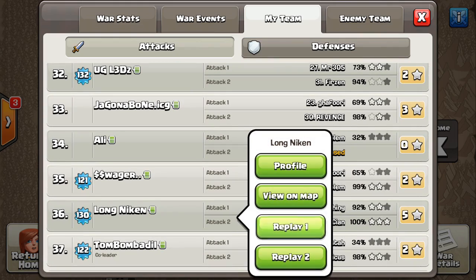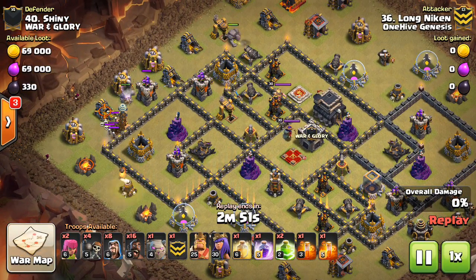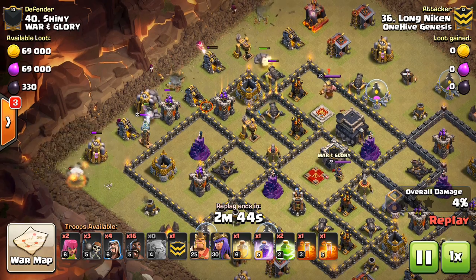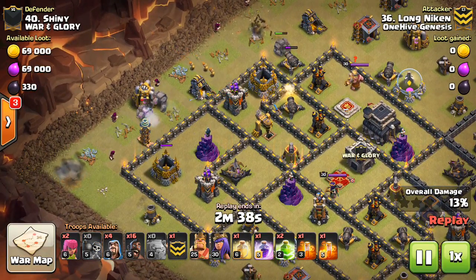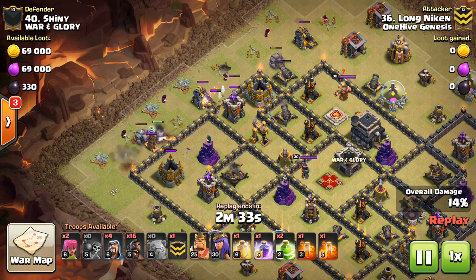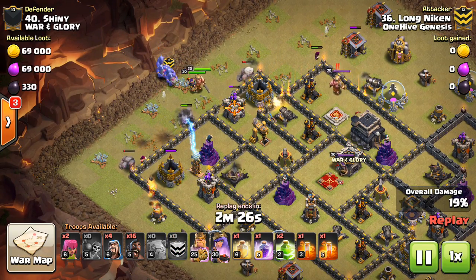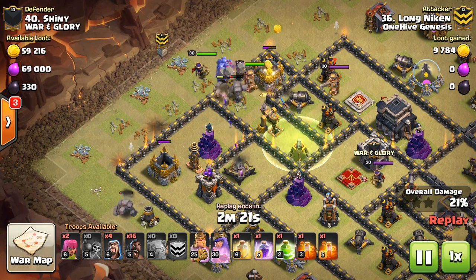Moving on. This is Long Neekin, and let's take a look at the replay. This was a funneling problem. When you have a kill squad that has your heroes, three golems, a bunch of wizards, the funnel has to just be right there perfect. He's not going to get it right at this nine o'clock area. It needs that gold storage to go down. I talk about bowler funneling — I have a video that's always recommended on my regular uploads. It's so crucial to get that second-layer funneling done, and it just isn't done.